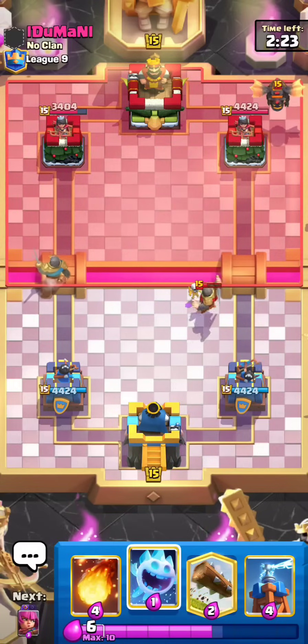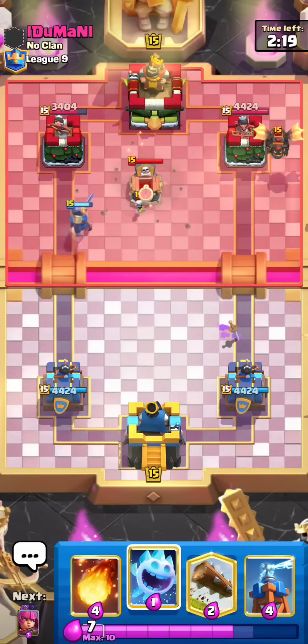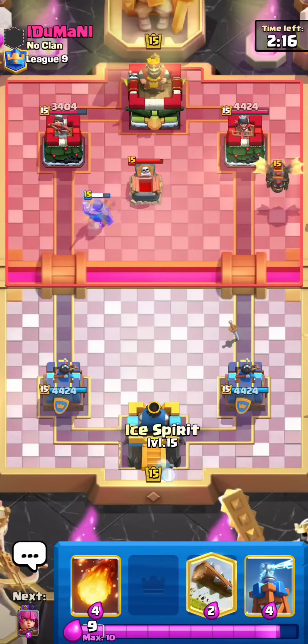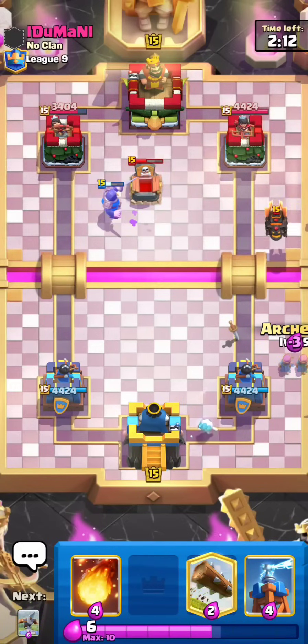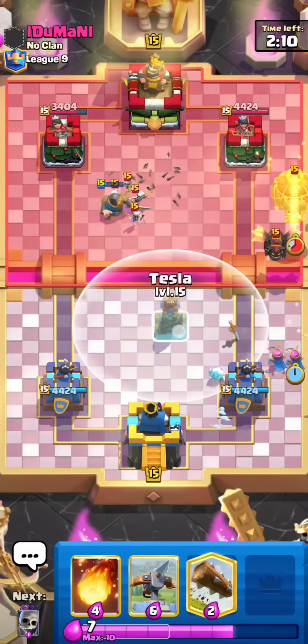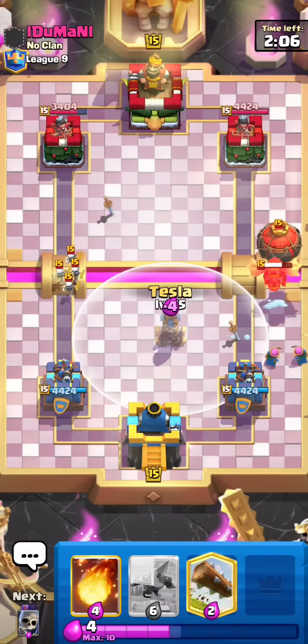Gonna be up against Lava Hound — I was not sure after seeing Knight and Inferno Dragon. Since my cycle's kind of messed up, I'm gonna go for a Knight at the bridge. Yeah, worst case we're still gonna break even — we force out the Tombstone. It's not like I'm going Knight into Lava Hound just allowing him to build up a big push. That's the reason I always go Knight opposite to pressure if my cycle's messed up. I'm gonna go Tesla for this Loon, hopefully kite it last second.